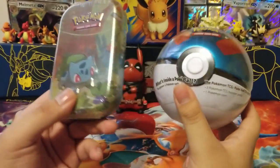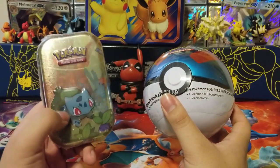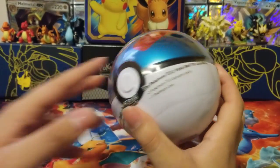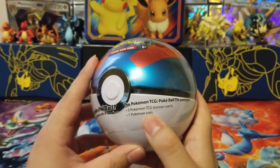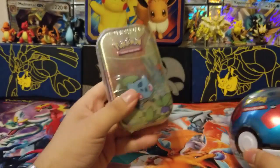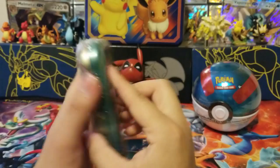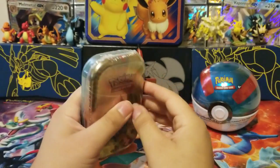I don't know what this one has in it. I know this has like two packs in it — it's got the Bulbasaur card thing and it's got a coin. In this, it says three TCG booster packs and a coin. So I think I'm going to start with this little tin and save the Pokeball for last. That being said, let's get right into it.